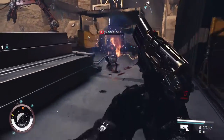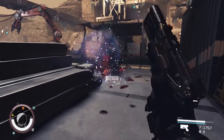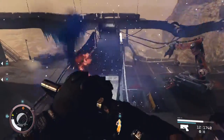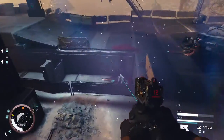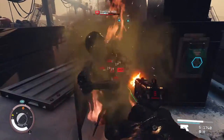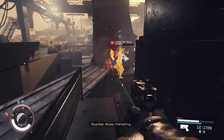It also weighs practically nothing. By default it only weighs 0.65kg, and even fully modded up you're looking at around 1.5kg. This is actually the reason I tried the Radburn in the first place — I was carrying it as a spare weapon because it was so light. When I finally decided to try it out, I discovered how effective it is.